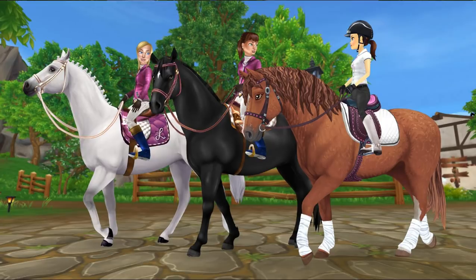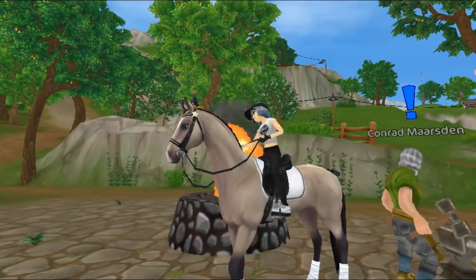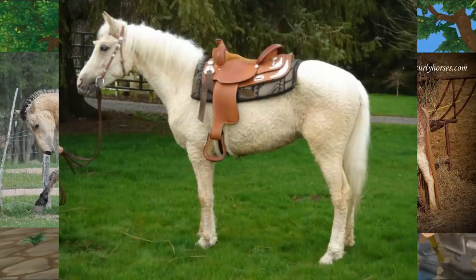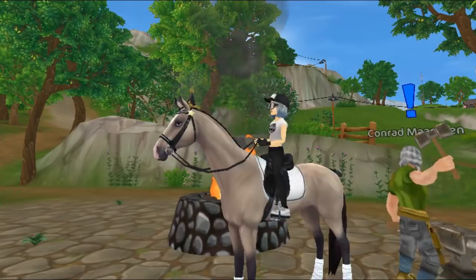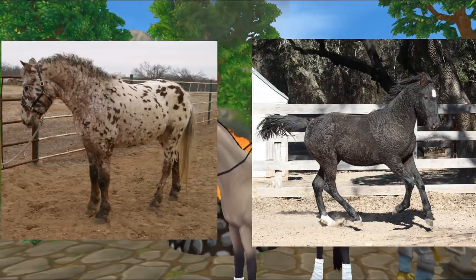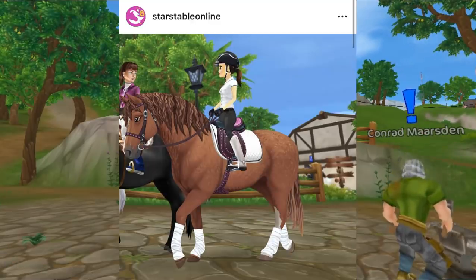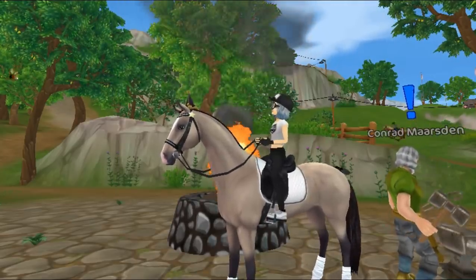For coat colors, they can be found in every color from standard bays, blacks, and grays, to Appaloosa markings, pinto patterns, and diluted colors such as buckskin, roan, and cremello. But they're most commonly known for the chestnut color. I'll put up pictures of all those colors on the screen. Personally I really like the Appaloosa and maybe a black or roan color of this breed to be added. The one they showed was either a chestnut or a bay — I'm going to guess chestnut — so we know that color is most likely going to be added.